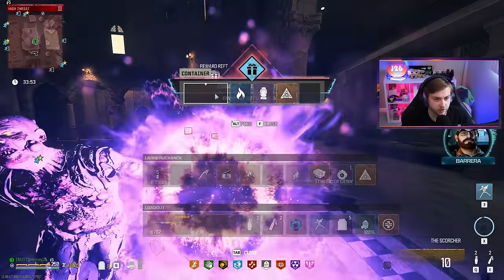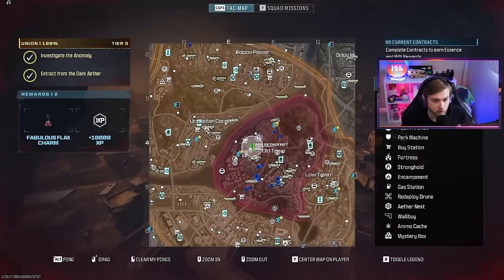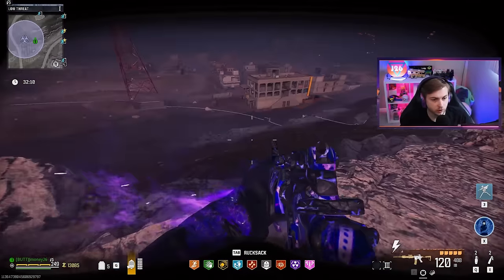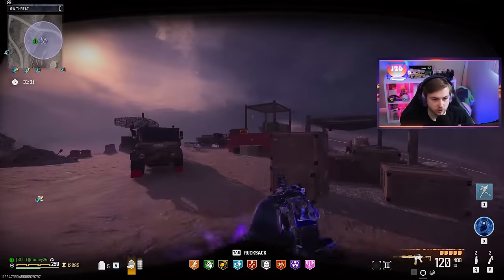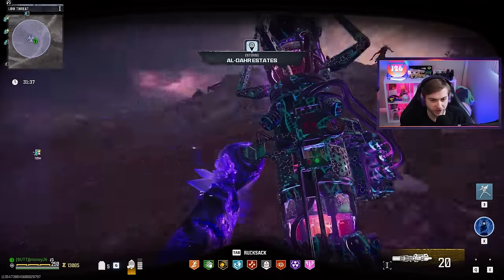They got us a scorcher — they should really up the drop rate for those here in tier three. It's basically a requirement to get any contracts done. Since I'm not seeing any tier three bounties right now, let's go pay a visit to the stormcaller. Looks like there's a decent amount of zombies here — he should still be around. Seems rare these days that the stormcaller is here after the first five minutes. Yeah, he's nowhere to be found. Back to tier three, I guess.